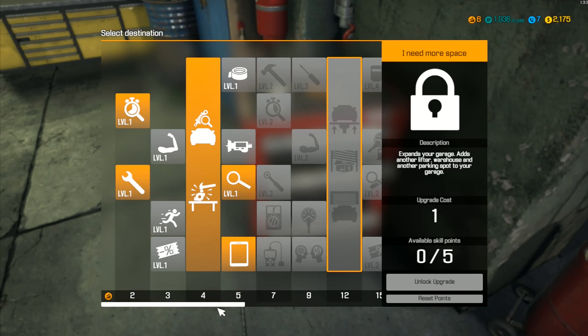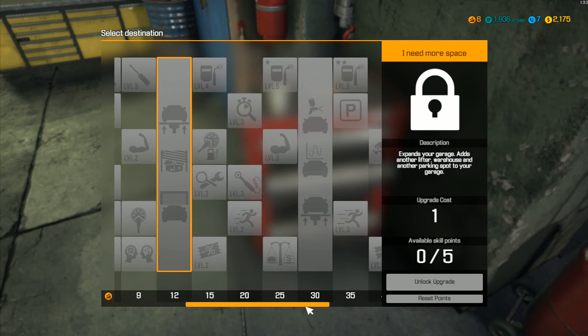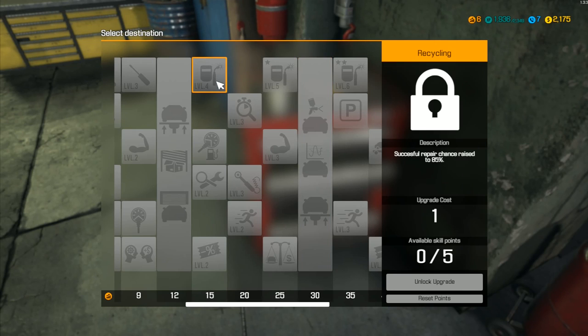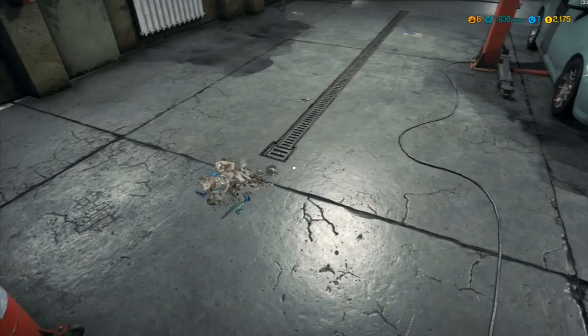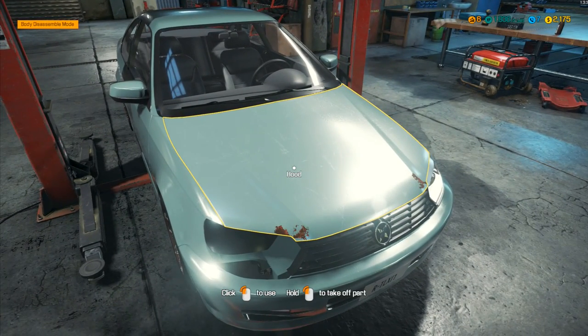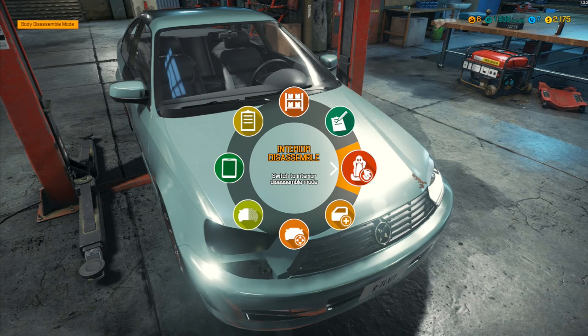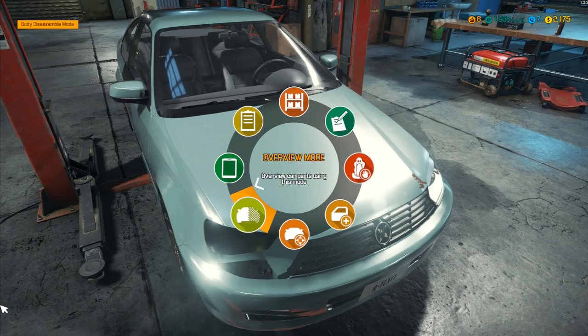Later on there will be some things we can do - expand the garage, add a paint shop, dyno, another lifter, a welder with a successful repair chance raised to 85%. So there are various different things we could do, like find a replacement hood. We've got overview, move, assemble, interior, disassemble, and car status options.